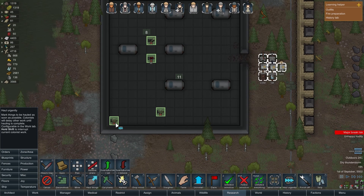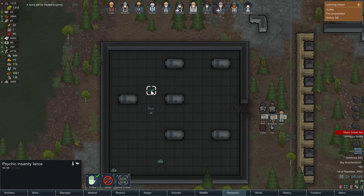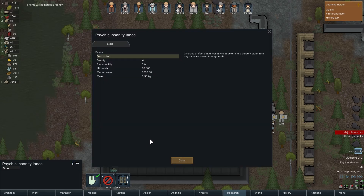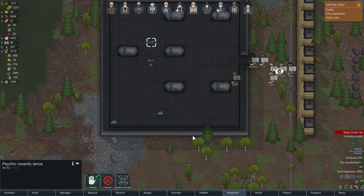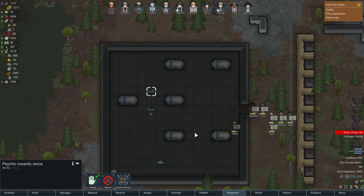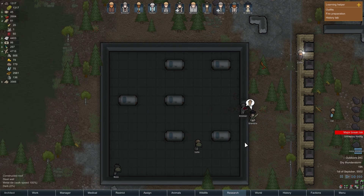Let's haul these things. What is this? A psychic soothpulser. That's Luciferium. And a psychic insanity lance — what the hell does that do? It's a one-use artifact that drives any character into a berserk state from any distance, even through walls. That would be super useful if we get a ton of raiders. But I know we're hauling the Luciferium — no one touch that stuff, okay?